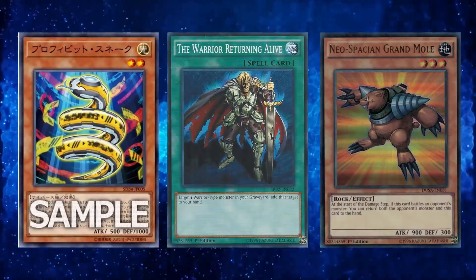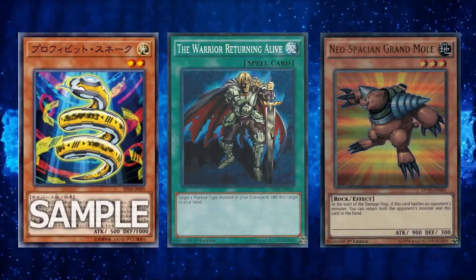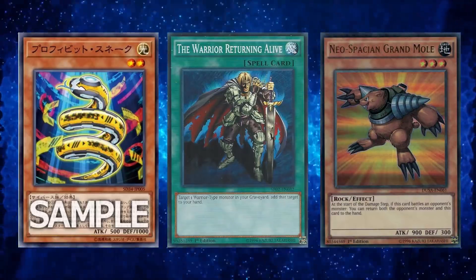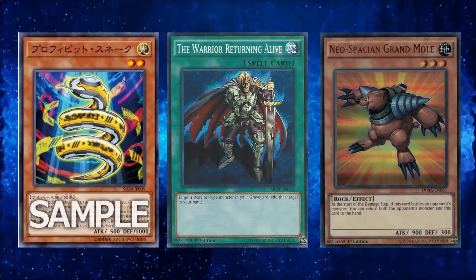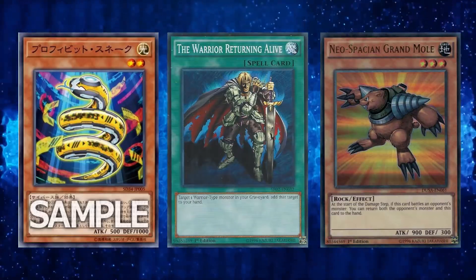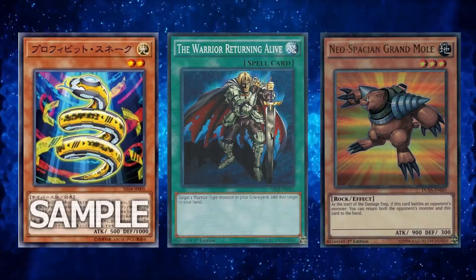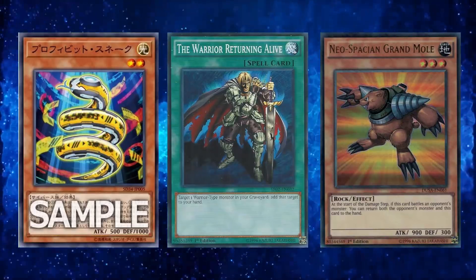I don't really know if we have any other hand traps with effects similar to Giant Rat or Grand Mole that are used during the battle phase — ones that activate from the hand. We have many attack modifiers like Honest and Blackwing Kalut, and archetypes where monsters can increase their ATK by discarding a card, but this is one of the first — probably the first — where you actually affect your opponent's monster and straight up bounce it.